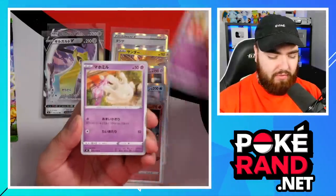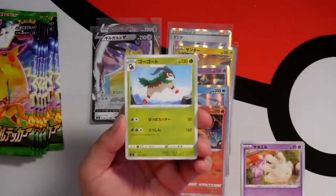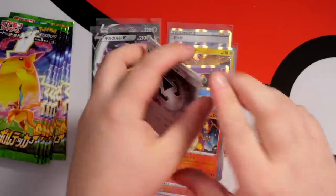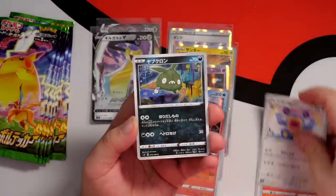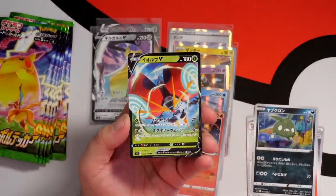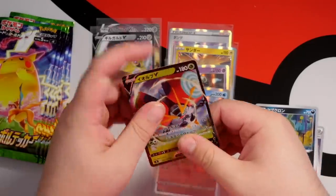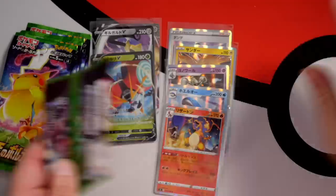We've got a Whimsicott, a Milcery, a GoGoat, Sandile, and a Donphan. Charmander, Loudred, Trevenant, and Orbeetle V - let's go! Very nice, got a great texture on it. I love rubbing my fingers over Japanese Pokemon cards. Does that sound weird? I know it is weird, but it's the truth.